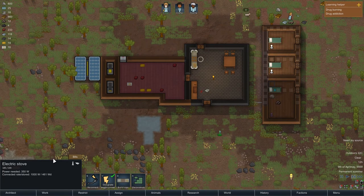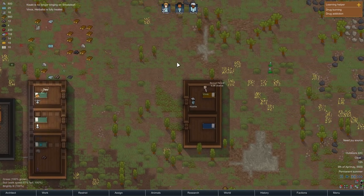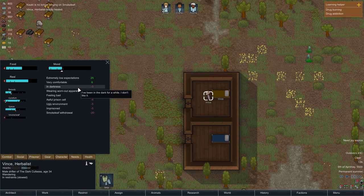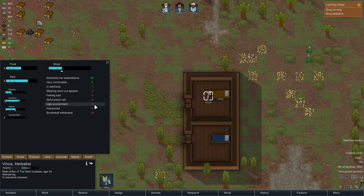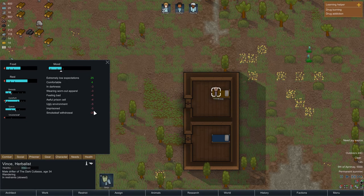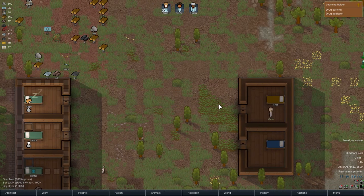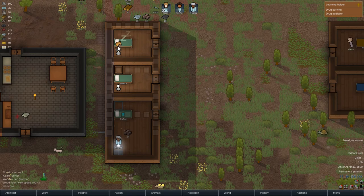Ten meals — what is the bill set to? I am going to bump that up to 12 since we now have a prisoner as well. They are now fully healed — so no pain, basically. But they are a bit sad — in darkness, feeling bad, awful prison cell, ugly environment, imprisoned, and smoke leaf withdrawal. So he's obviously been smoking too much. It's an issue for him, which I'm hoping is not the case for Kisaki.